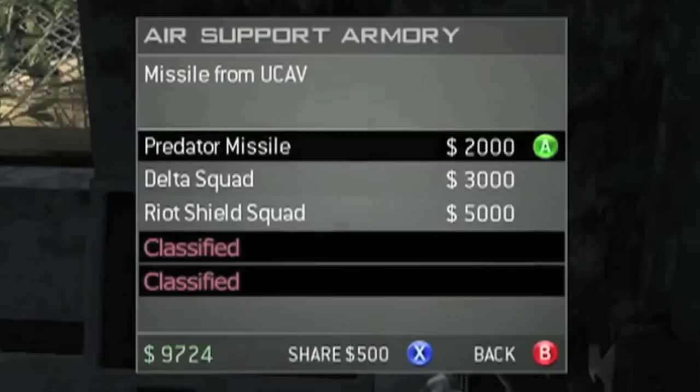Here are the killstreak-type viable rewards. You can get your own SWAT team — as in the riot shields. You can get Delta team, which is a bunch of non-playable characters that come in to help you kill people. And you can also get a Predator missile.